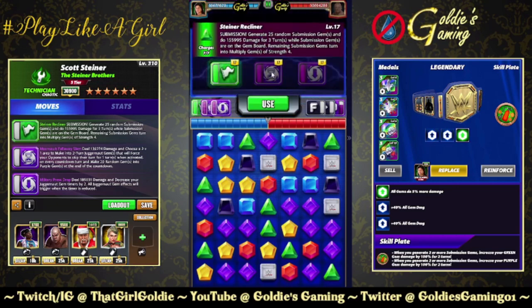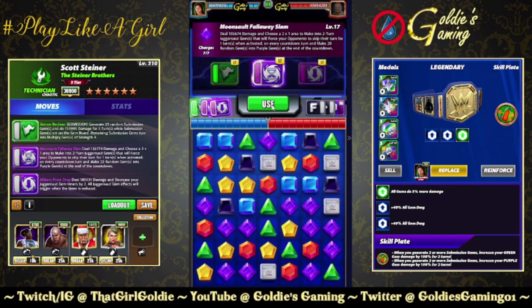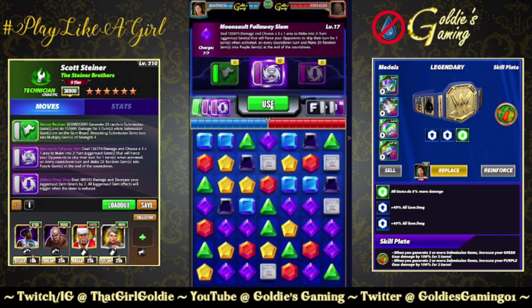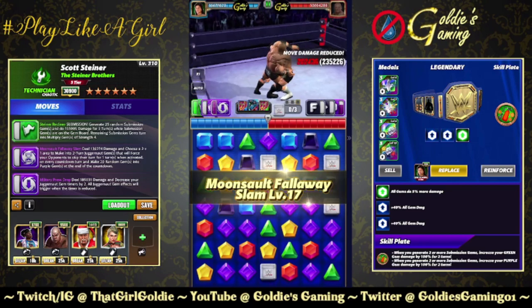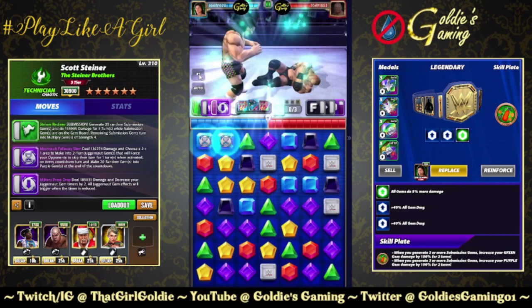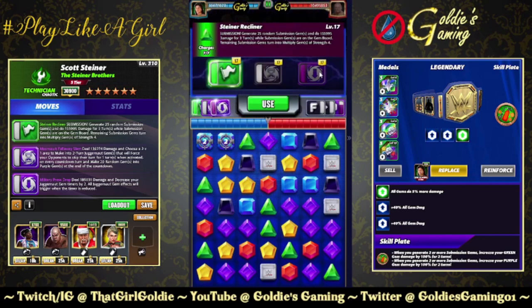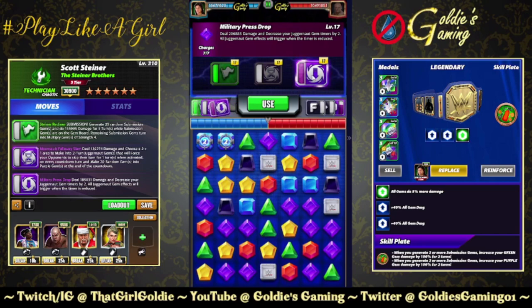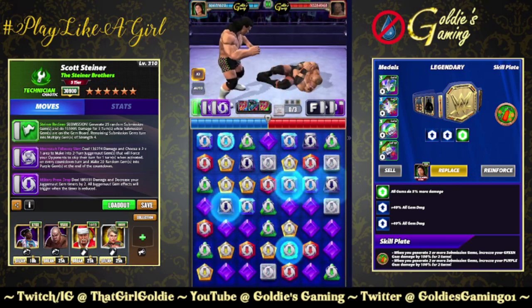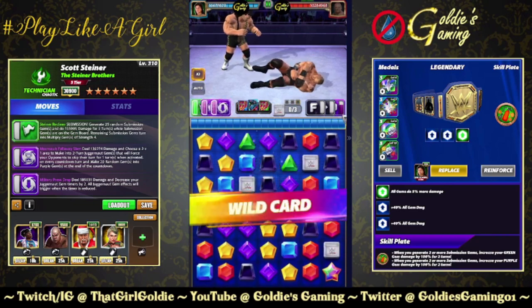I'm going to start by stunning, do the Moonsault Fall Away Slam — and I'm going to do this one at regular speed because the animation is really cool. That puts out the two-turn juggernaut gems, so we're going to hit the Military Press Drop, which will trigger both the stun and the purple gem spam, which will in part reload our purple moves.